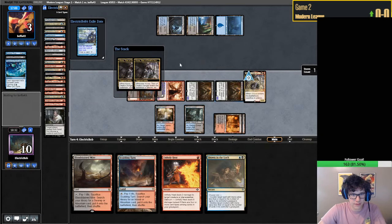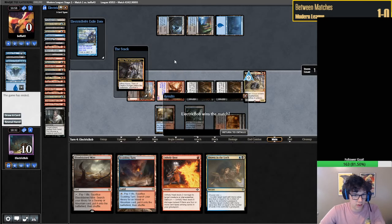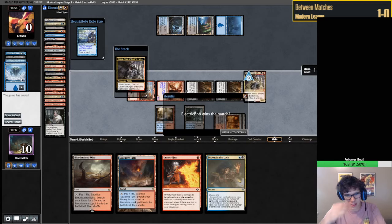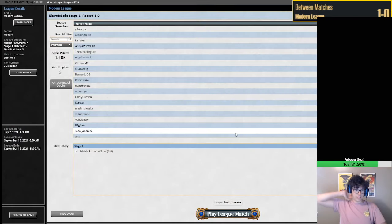This Counterspell is saved for something like Damnation - okay, they just have all lands in hand. Wait - we won this match. They missed a land drop both games. Our opponent must have just forgot to play their lands, because they had two lands in hand. That's just... interesting. Alright, we're on to match 2. I'm confused what just happened.